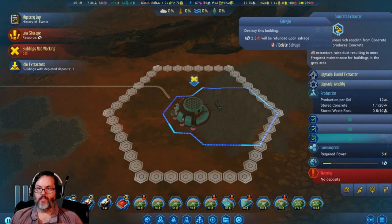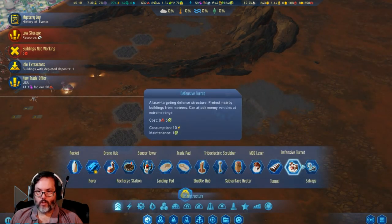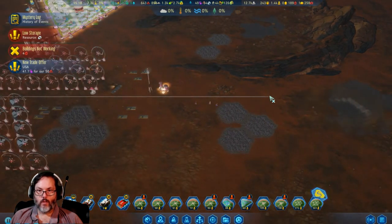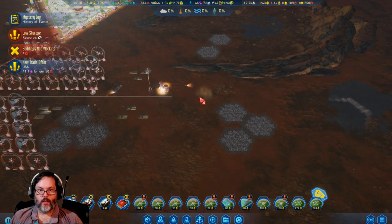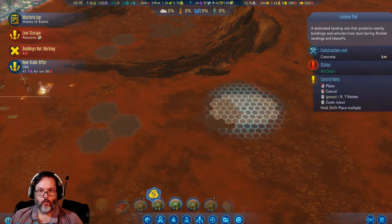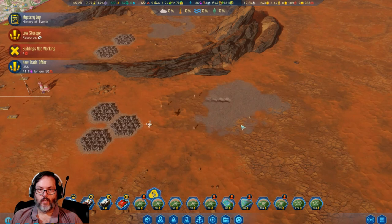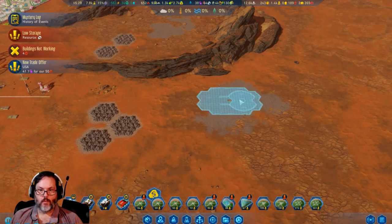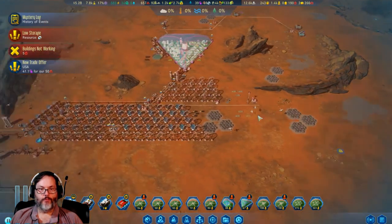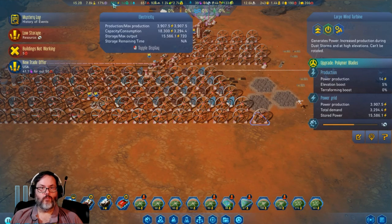A building with a depleted deposit — that sucks. We're going to salvage all this, bring that back, and I do want to build that. We'll delete it — oh crap, I missed it. There we go. Are you guys all upgraded? Yes — plus 583.